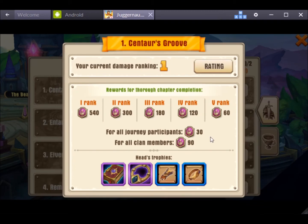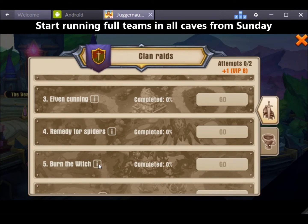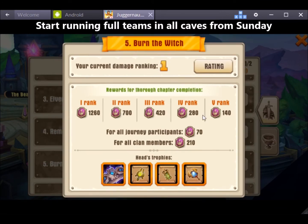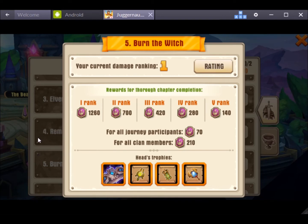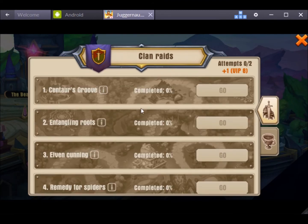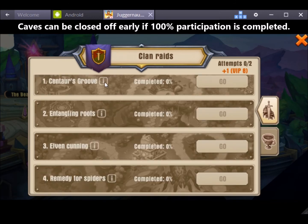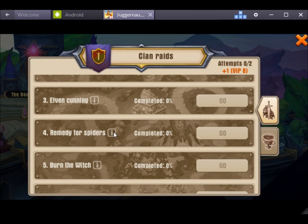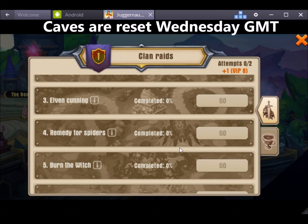Now I've got participation in this cave — Centaur's Grove — and also this cave — Burn the Witch. I just need to reset for two more days to get participation in my other two caves. Then until Sunday we can start running my full team once a day, and Sunday these two caves will run full teams — just try and get these completed by Tuesday.